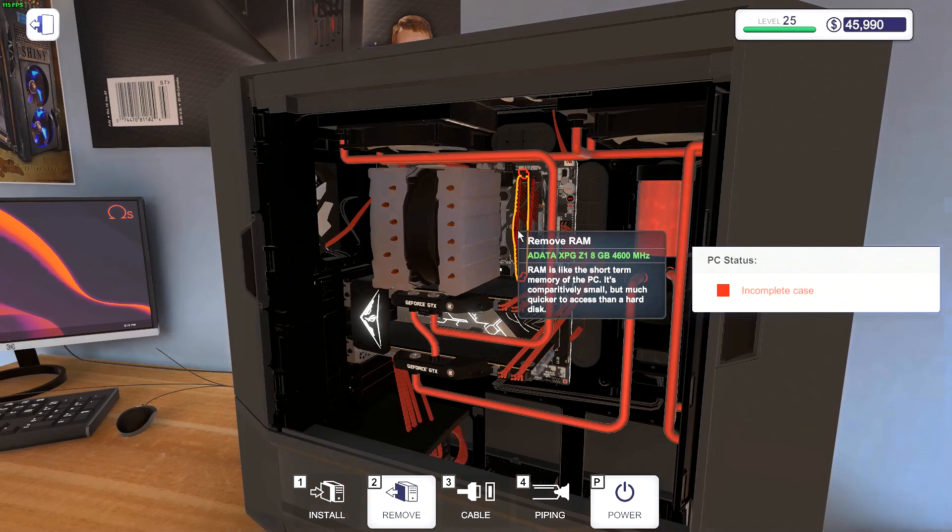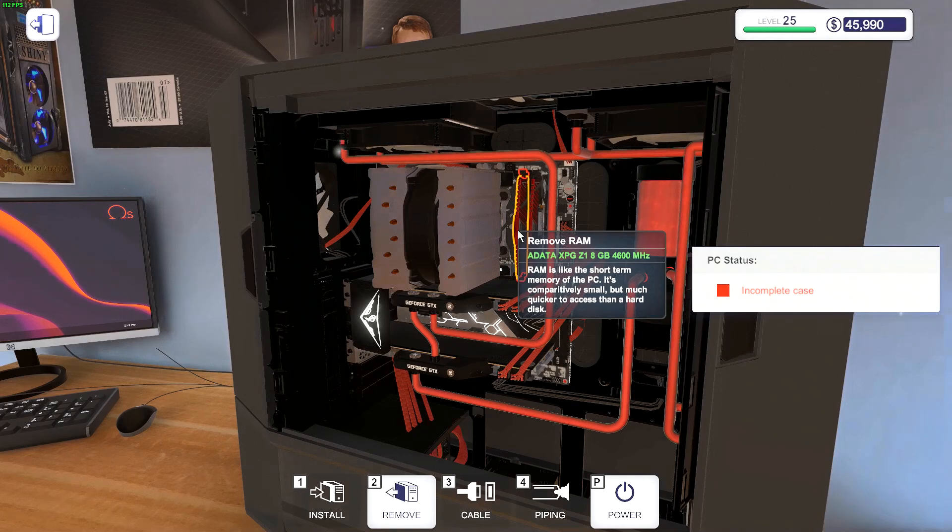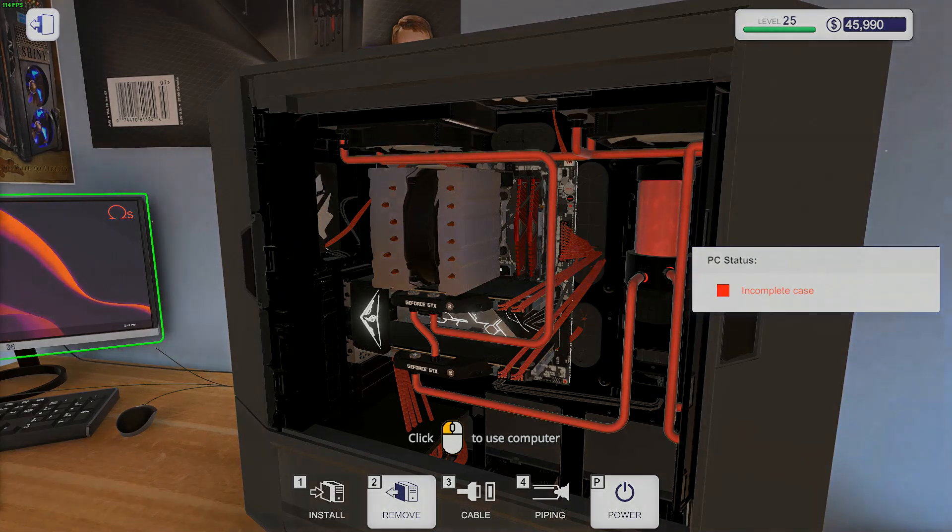That's pretty much it — this is how we bin RAM. It's not horrible, but definitely the most time-consuming process. This also means that you're done binning — yay! For the next video, we'll finally get into overclocking all these golden parts. If you like the video, please hit that like button. If you want to be notified when the next video hits, make sure to hit that subscribe button and hit the bell to turn on notifications. I'll see you in the next one.